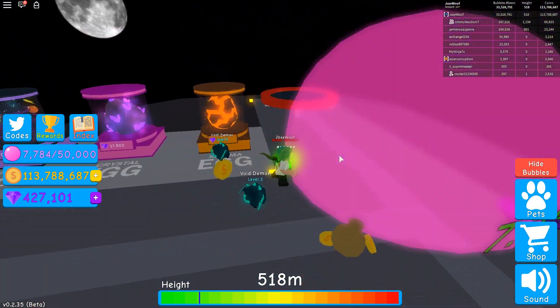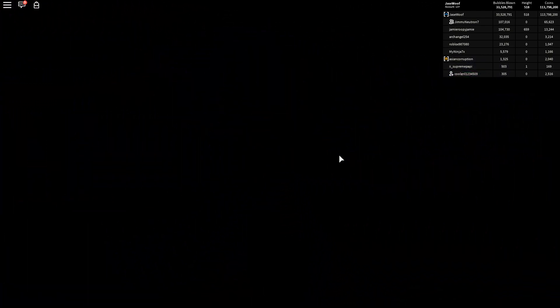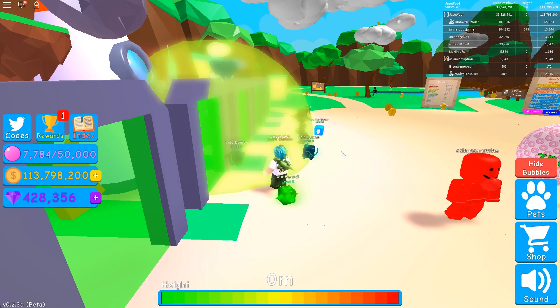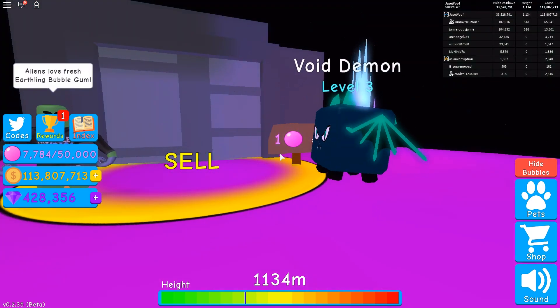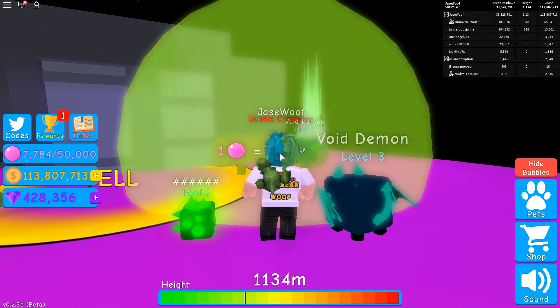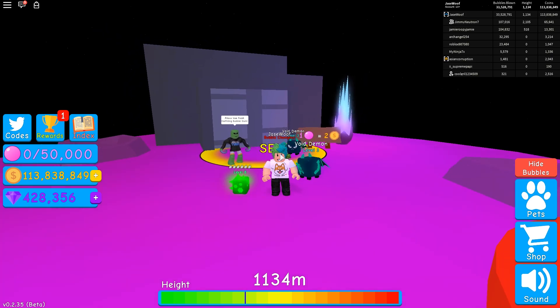Actually, you know what, I lied - don't make it to the moon. I want you guys to make it past the moon. I want you guys to make it here to the third level, because here you can sell your bubbles for two times the amount. I got 31k instead of the 14k or 16k that I got earlier. And that's basically how you double your coins.